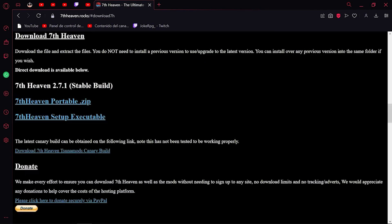Actualmente estamos en la versión 2.7.1. Cuando sacan una build estable, casi todos los canales de descarga se migran a esa nueva versión, como que dejan de funcionar los canales en la antigua versión. Por eso mucha gente no puede descargar los mods en el instalador que yo dejé en el vídeo anterior.